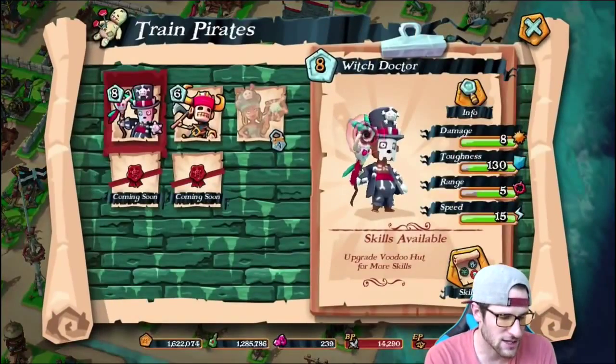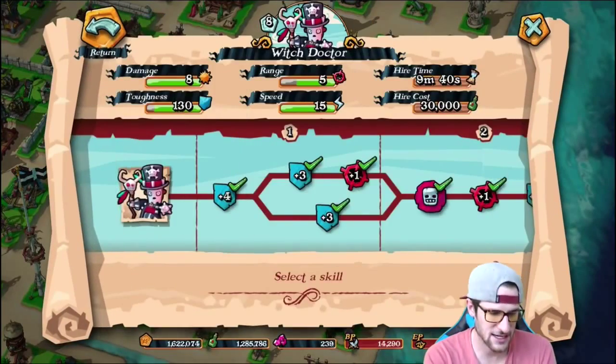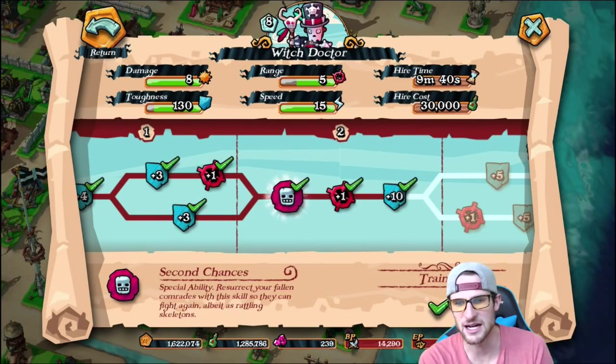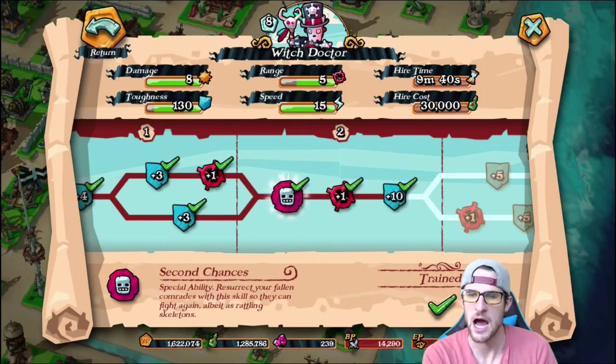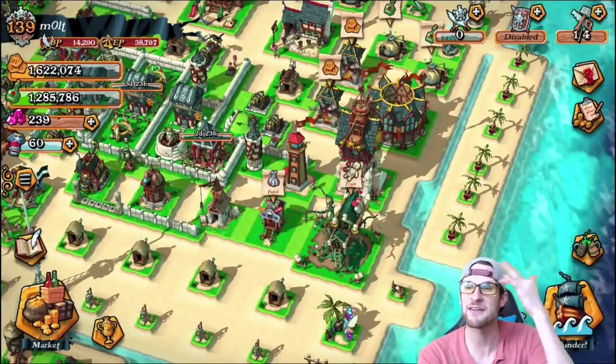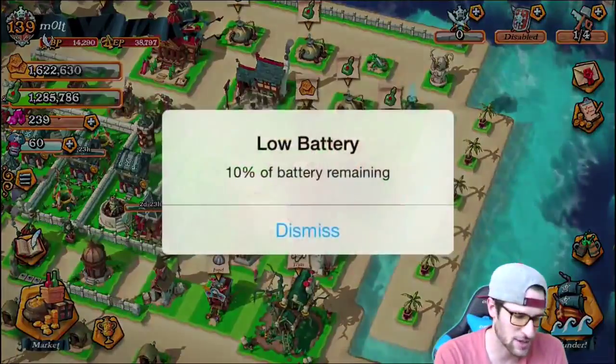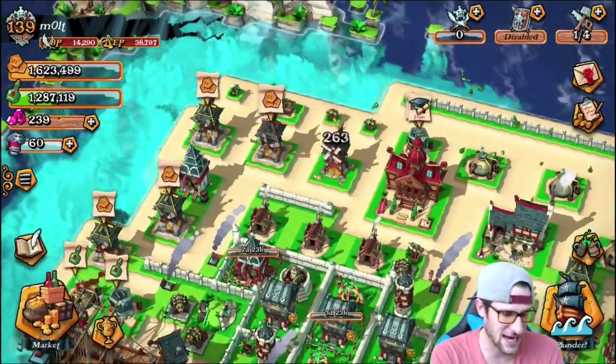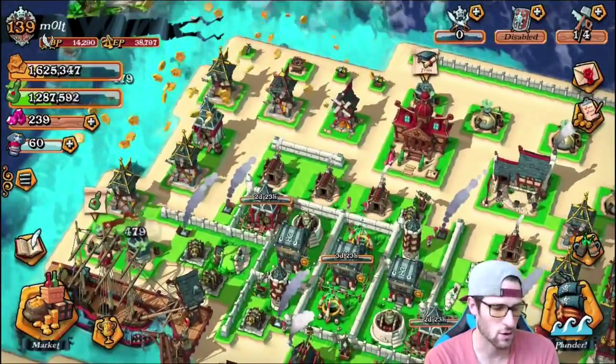We can go into the Voodoo Hut and look at the Witch Doctor. His ability is to resurrect your fallen comrades so they can fight again — albeit as rattling skeletons. So he brings them back to life, and I'll actually show that to you guys in a replay in a second.